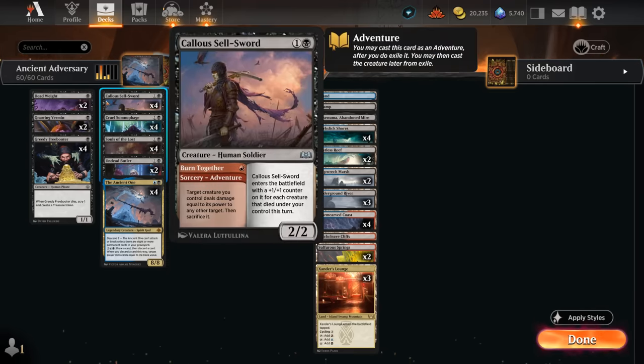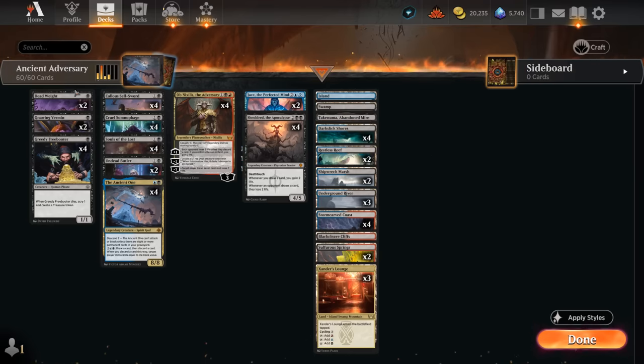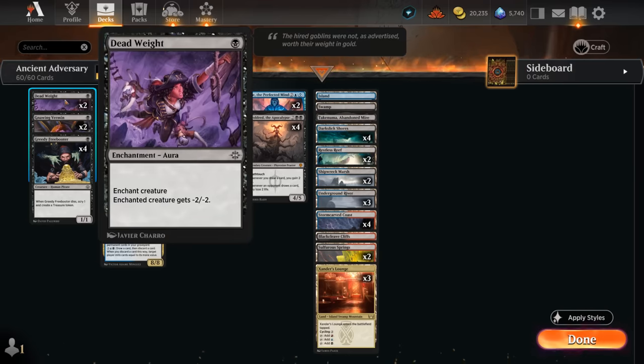Soul Sword can also be a creature we sacrifice to casualty on Obnixilis. To further fill the graveyard and synergize with our Souls of the Lost and Somnophage, we're also playing 2 copies of Jace the Perfected Mind. It can be played for 3 mana and 2 life, or we can get the full loyalty version at 4 mana where we mill 3 times X cards using the minus X ability. That can add 15 cards to our graveyard, growing Souls of the Lost by 15. Every card in our deck is a permanent, including removal like Deadweight giving a creature minus 2 minus 2, which still counts as a permanent for our Souls of the Lost.